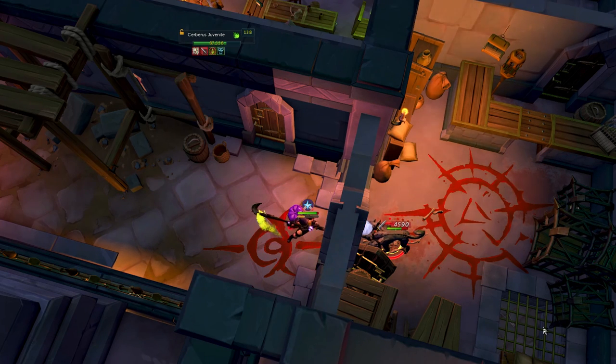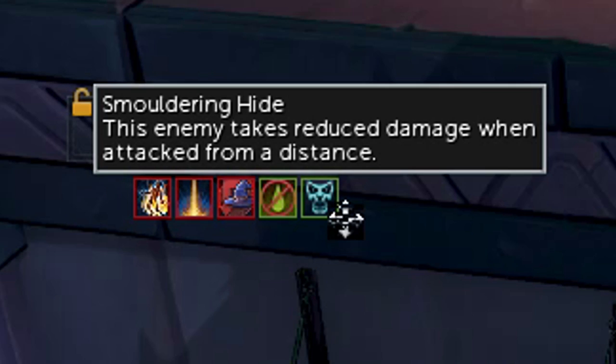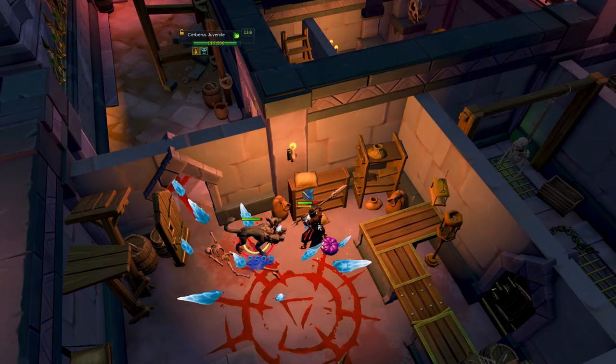The only downside to this safe spot is that you'll be dealing less damage to the Cerberus mini-boss because it has a special effect where the further you stand away from it, the less damage you'll deal. You'll also notice that if you're standing so far away from the boss, your bleeds won't even hit at all because they deal so little damage.